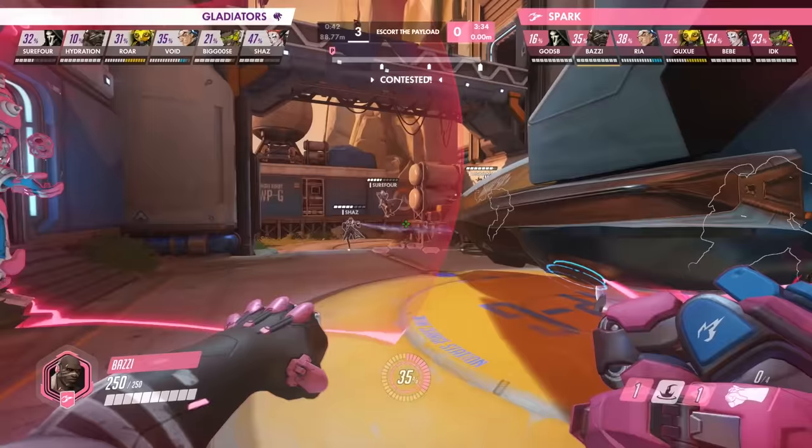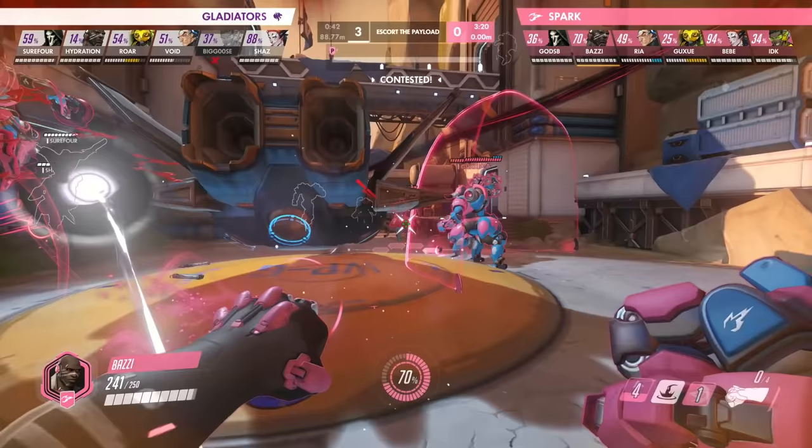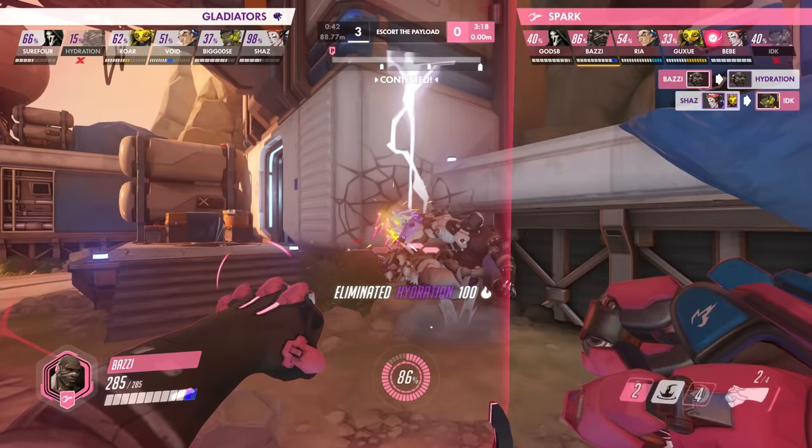Meanwhile, Bazi bides his time while his team has the advantage, waiting for the Gladiators to make a mistake. This allows them to eliminate Big Goose, and when he spots Hydration charging up his Rocket Punch once again, Bazi is in perfect position to slam him into the wall, protecting his supports and securing another kill for the Sparks.